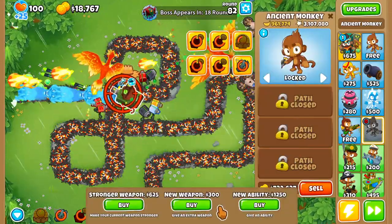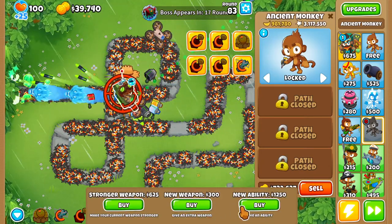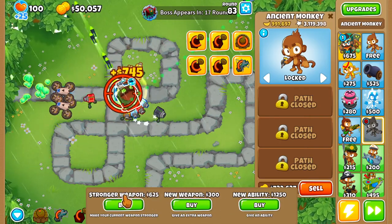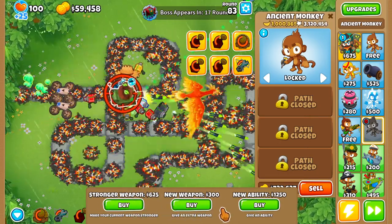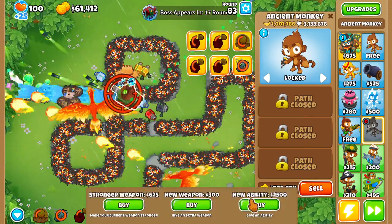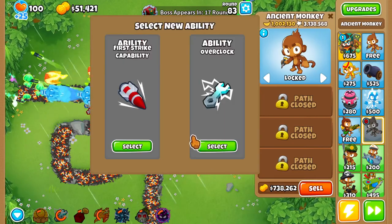After that we're going to upgrade him into the Advanced Ancient Monkey — so he keeps everything, and then all of the prices get decreased, other than stronger weapons, but the default prices of them. Spike Storm. Let's get teleportation on him. Why did I get overclock? Overclock is literally useless — well, it's not useless, but at this point it's basically useless. First Strike.